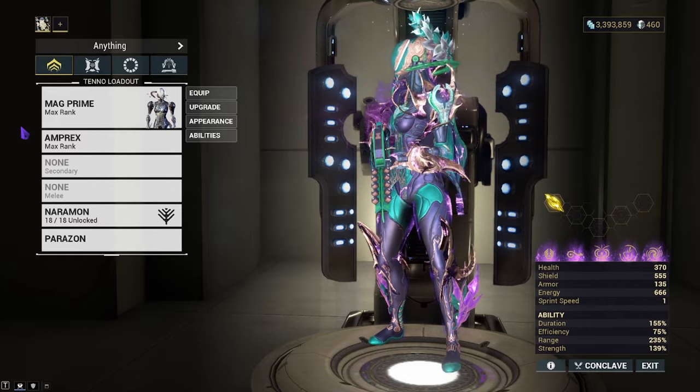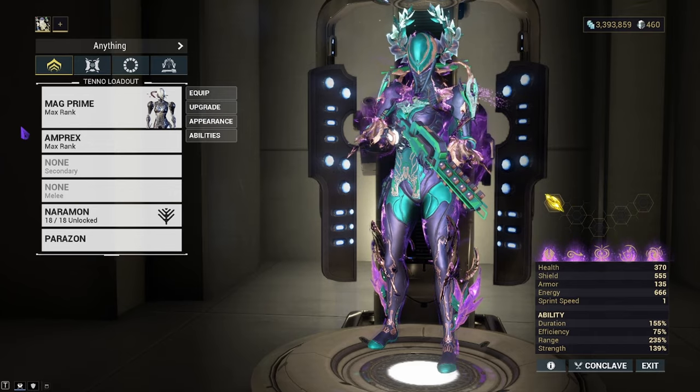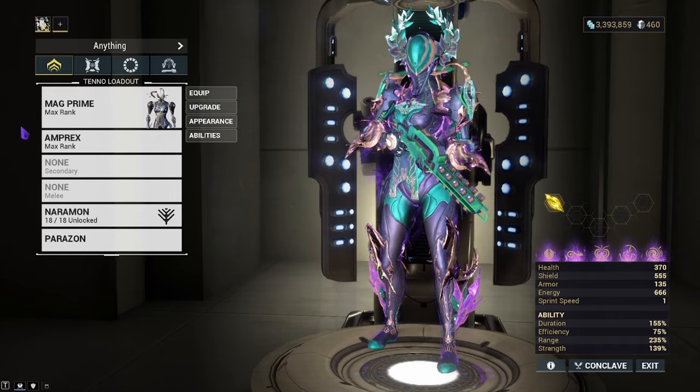When it comes to the builds today, I have two: one early game build and one late game build. The early game build should be able to take you through the entire star chart as long as you mod it for what you're fighting — you're not going to build corrosive to fight the Corpus; you're going to build toxin or magnetic.